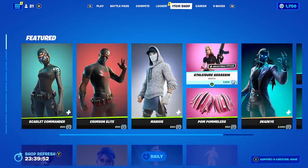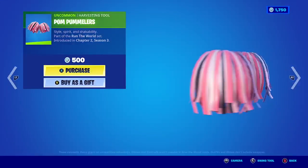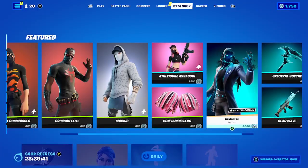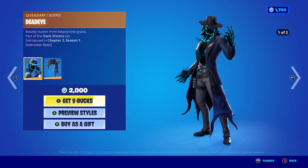Then we have the Palm Pommelers — this is the harvesting tool. And now let's go to That Eye; it comes in two different styles: with hat and without a hat. And this is the back bling.